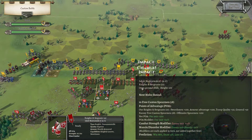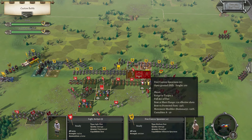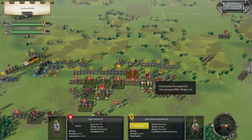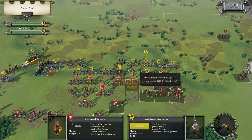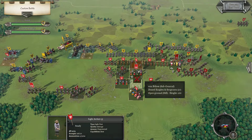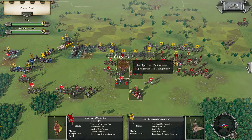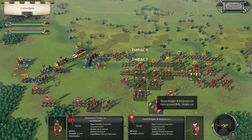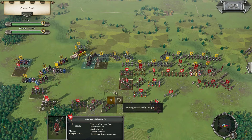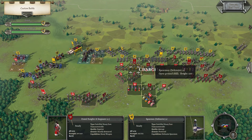Going to charge in through that. They're disrupted so I don't have to worry. Stationary shooting — might as well. No point in trying to charge this. Charge there. I guess probably go down and then charge these.